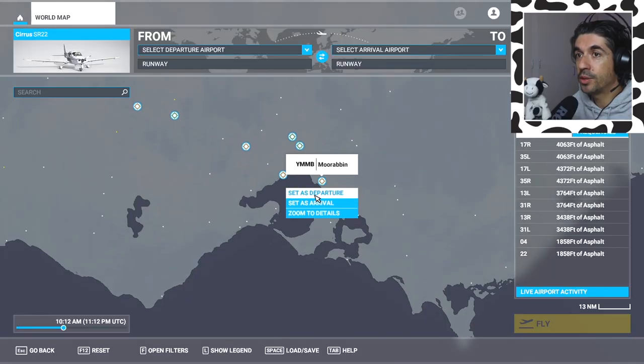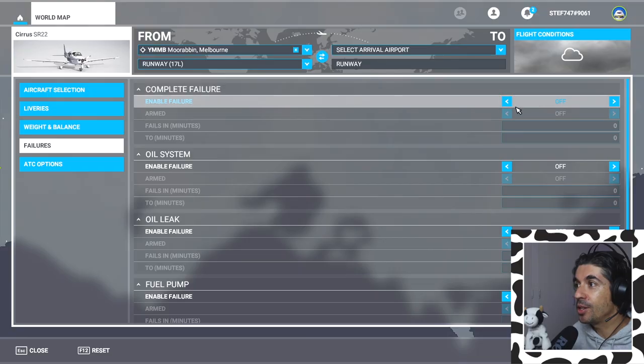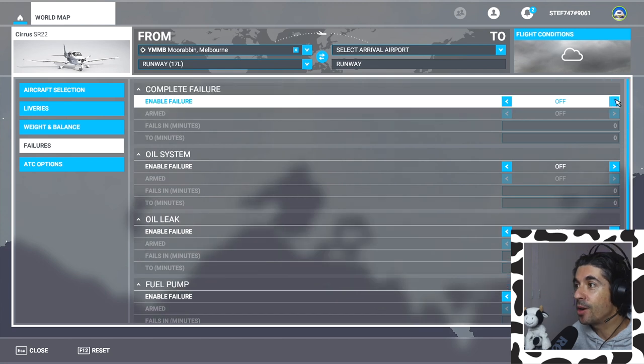I haven't flown for over two months, so what I thought we'd do today is jump into the simulator and practice some emergency scenarios, because they're always fun. Let's set Moorabbin as our departure and we're back in the trusty SR22. What I'm going to do today is use the failure system - it's new for me on the channel. You can fail things like oil systems, or you can set up classic engine failures like you'd do in flight training.